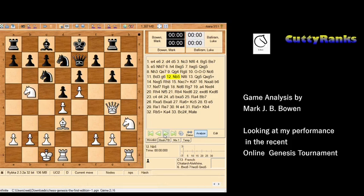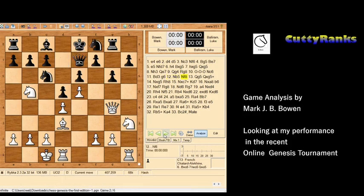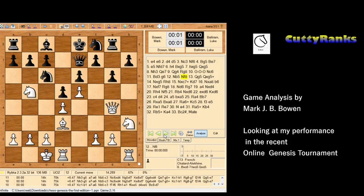I now played knight to b5, threatening to take on c5 with a fork. He retreats his knight, allowing the queen on e7 to defend c7.